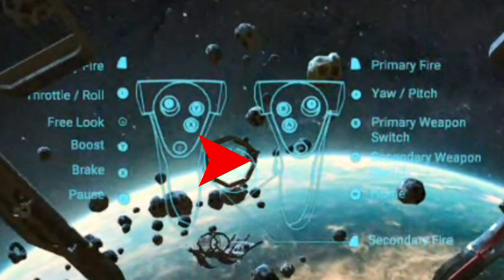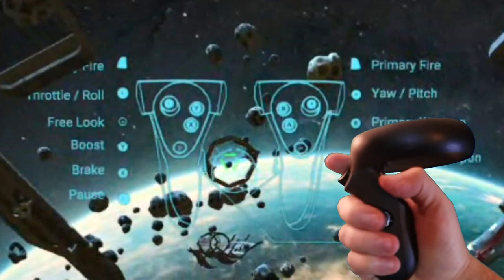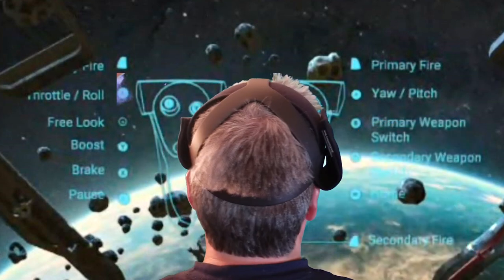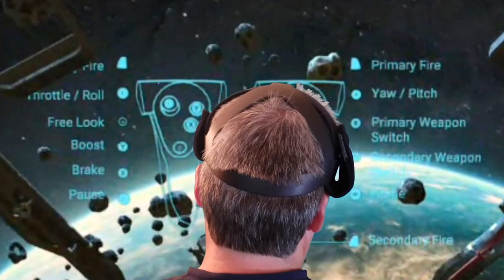Y and X will allow you to speed up or slow down the ship. The secondary fire button for the Sidewinder missiles is right here — maybe it's easier to show you in this view. To move your ship, you simply move your head in the direction you want it to go. And that's pretty much it.